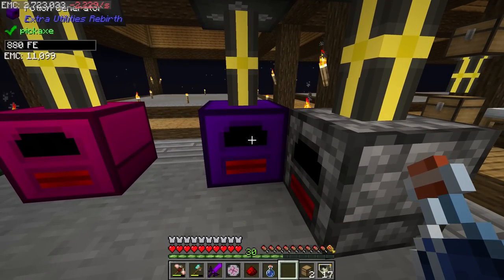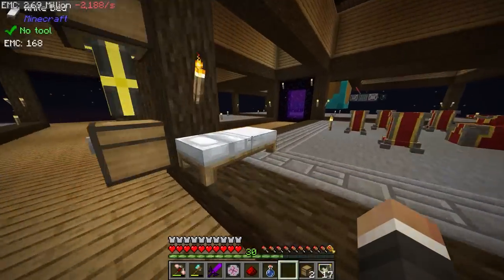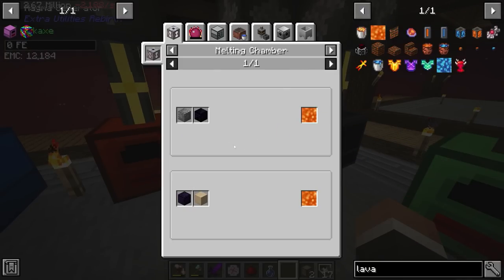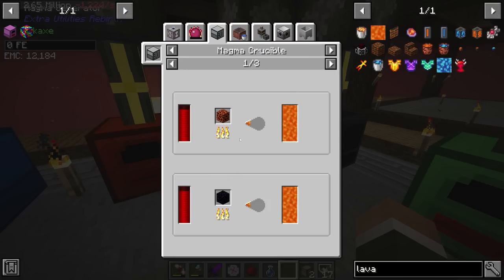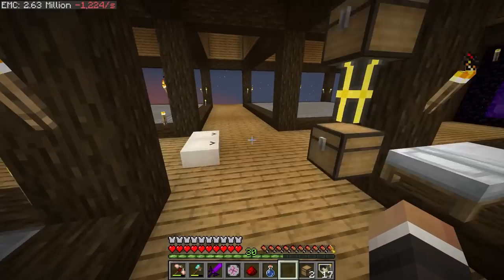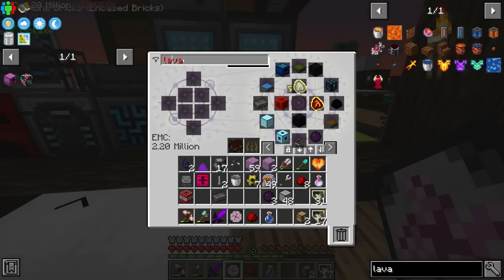We now have the nether star generator and magma generator left to address. Nether stars last a long time so we don't need too many, but we'll want nether star seeds automated eventually. For the magma generator we need an infinite lava supply. There are several ways to do this: the melting chamber from Cyclic, the magma crucible from Thermal Expansion, the laser drill for fluids from Industrial Foregoing, or the fire crucible from Ex Nihilo. Someone also mentioned the volcanite amulet, which acts as an infinitely full lava bucket — you right click to fill tanks.